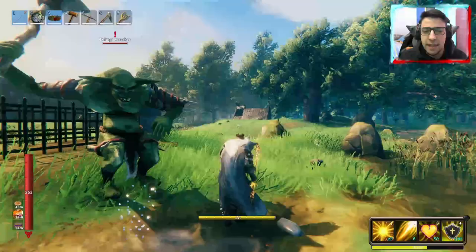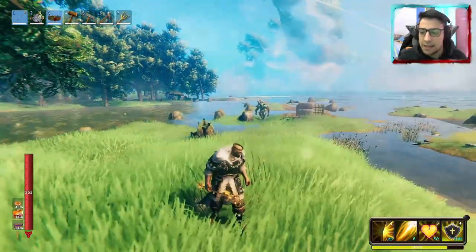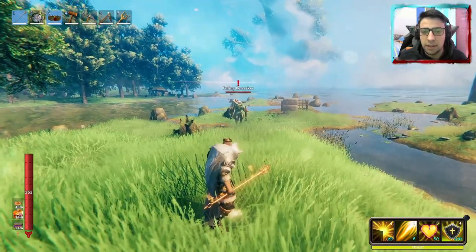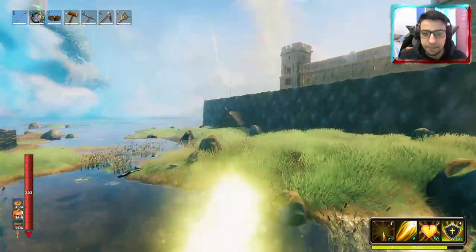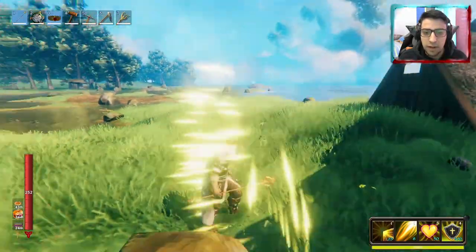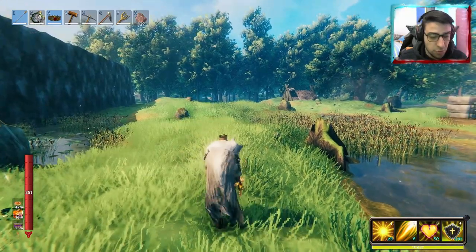Of course I don't want to heal my enemies, but you get what I mean — I just wanted to show you. The first ability is really for when you get in trouble: you just teleport away. It's pretty awesome to have an escape ability because as a buffer you don't really want to be in the fight. As you can see, you can go really far.